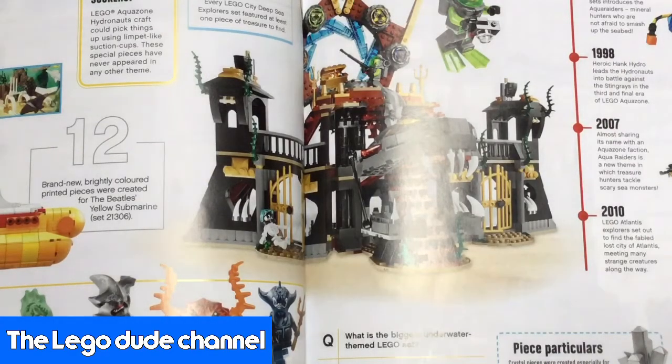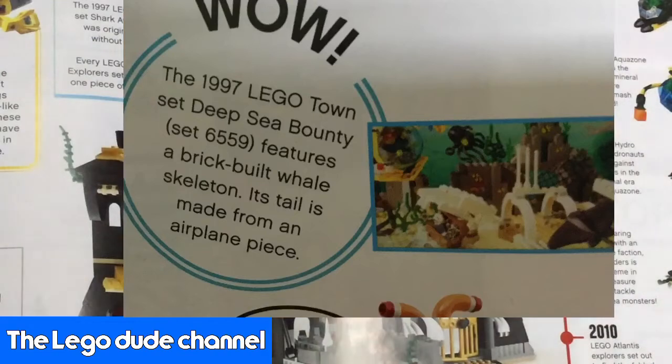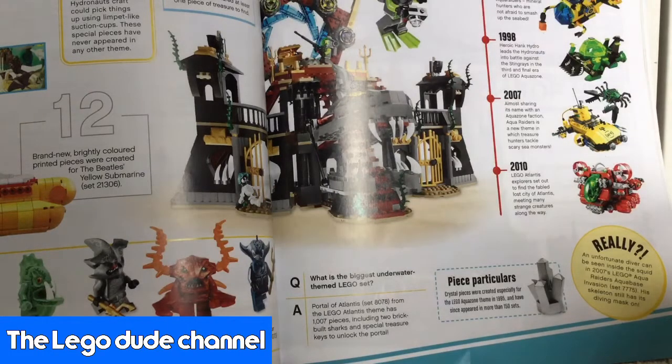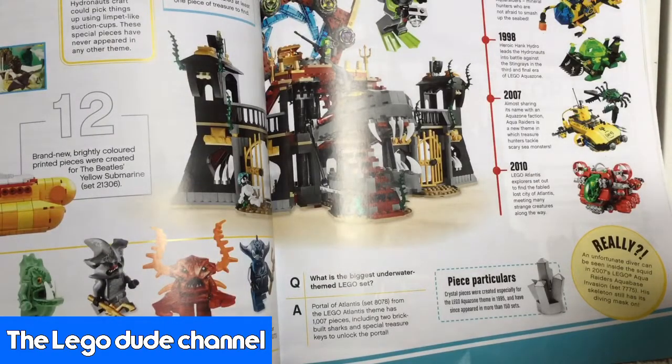We've got a couple of sets here. The 1997 Lego Town Deep Sea Bounty Set 6559 features a brick-built whale skeleton. It is made from an aeroplane beast. And for the world famous — well, we do it a lot here on the Lego Dude when we do Lego Facts — and it is Fat Stack.